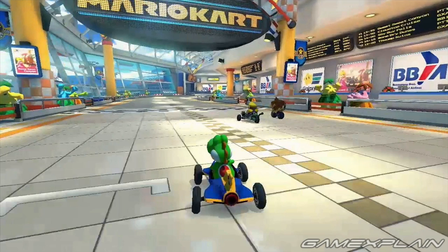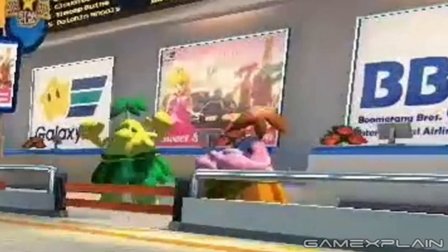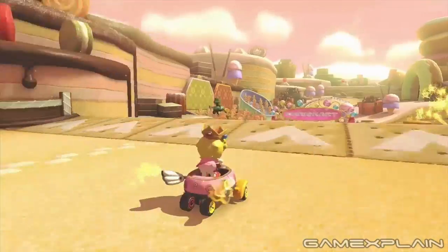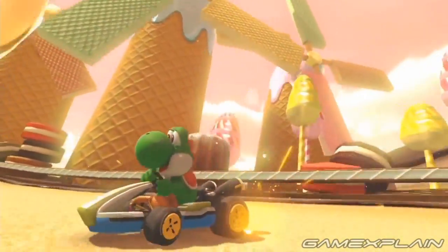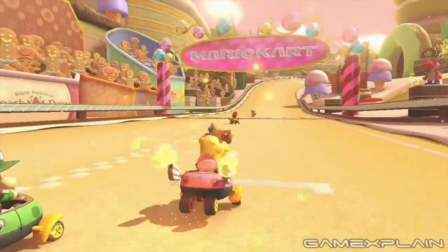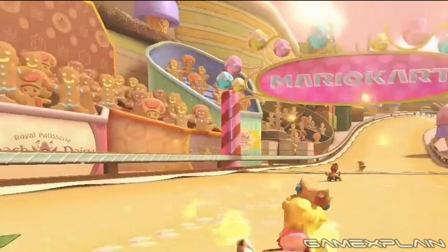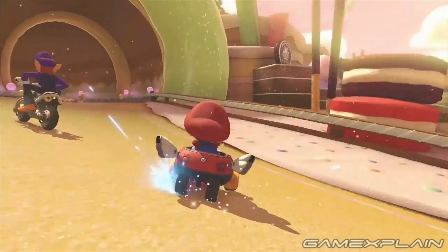We also got a glimpse of Sweet Sweet Canyon way back in the E3 trailer, so let's piece the two trailers together to figure out how this track works. The new trailer shows off the start and finish line, with both Yoshis and Gingerbread spectators — including Gingerbread Toads — watching from the sidelines. This next clip shows what lies just beyond the starting line: a row of item boxes and a trek through a tunnel.